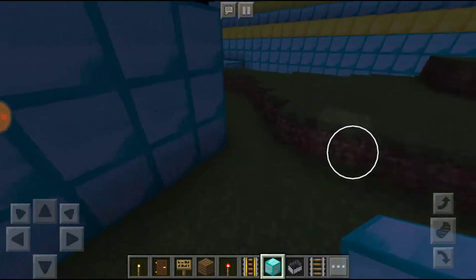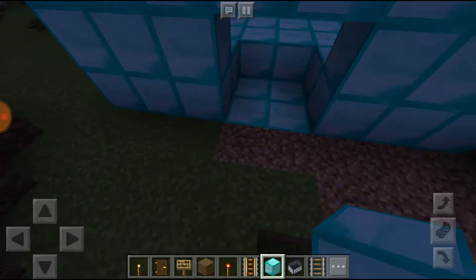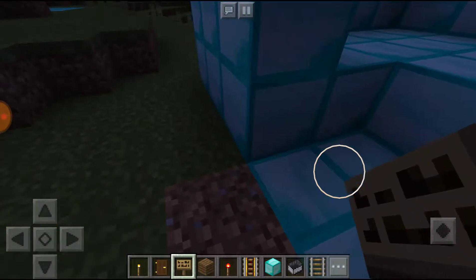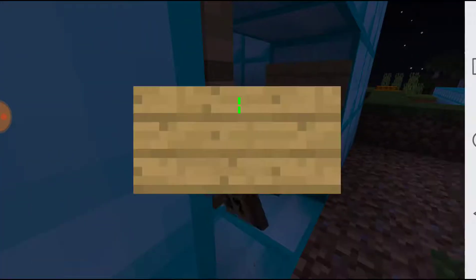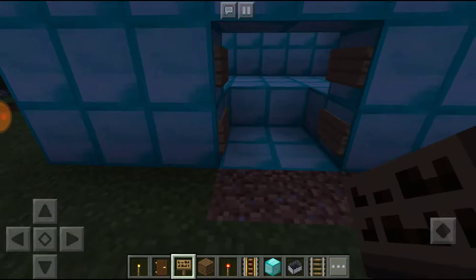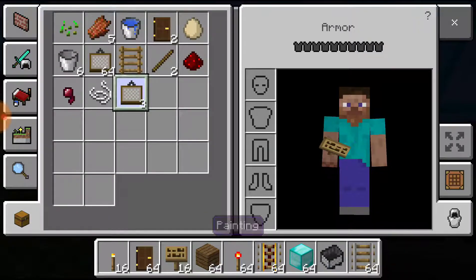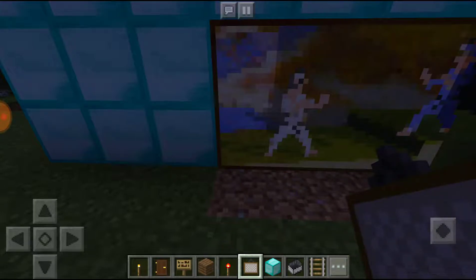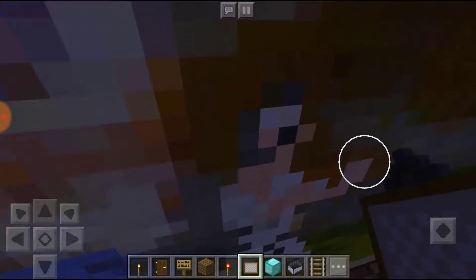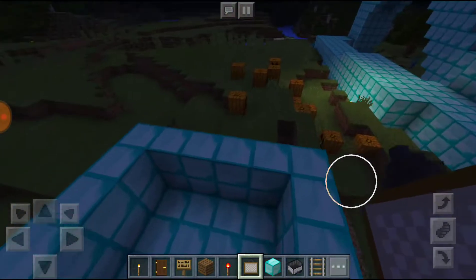Let me show you how to make the cool trap door, or whatever you want to call it. You need some signs — just click and put two signs on both sides. It's better to do it in your house, connecting through, so it's like a secret pathway. Then just click on the tip of the sign and you should be able to walk right through it. That's all you have to do.